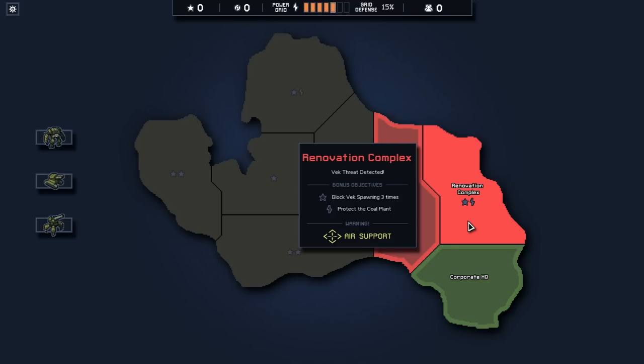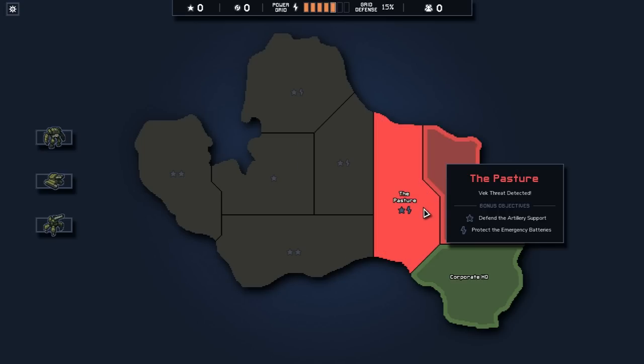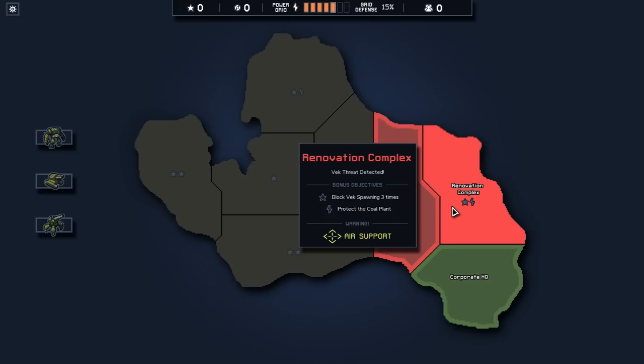We're going to pick our first mission here. You can kind of cherry-pick - you won't be able to do every single mission on the island, so you're going to pick ones that provide rewards you're looking for, or ones that have different environmental effects. Like, you're not going to have a good time with air support - whatever that one means, I don't actually know.